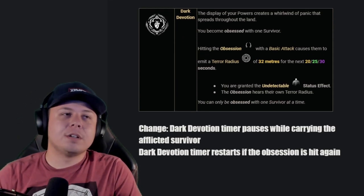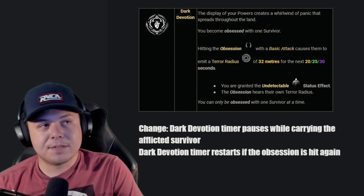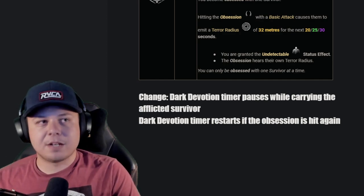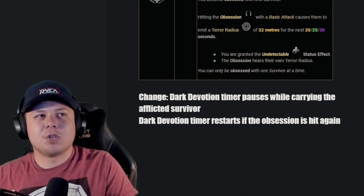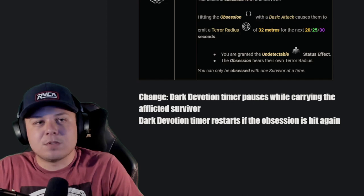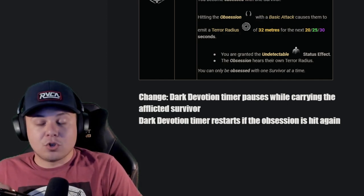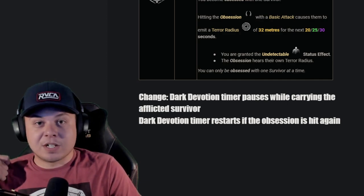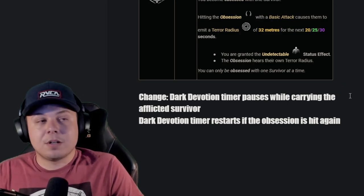Dark Devotion: whenever you hit your obsession with a basic attack, you transfer your terror radius to them — they get a 32-meter terror radius for 30 seconds — and you become undetectable. I want two changes: first, when you pick up the obsession while Dark Devotion is applied, the timer pauses, because it takes about 15 seconds to hook and you'd be wasting half the timer. Second, I want Dark Devotion to reset the timer if you hit your obsession again. There's been many times where I hit my obsession once and by the time I'd get to someone else the 30 seconds would expire. If I hit my obsession again, why wouldn't I get another 30 seconds?